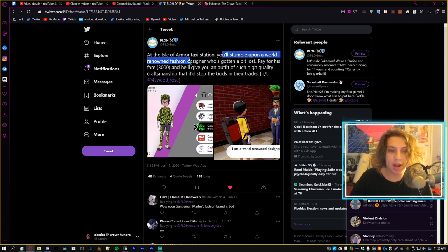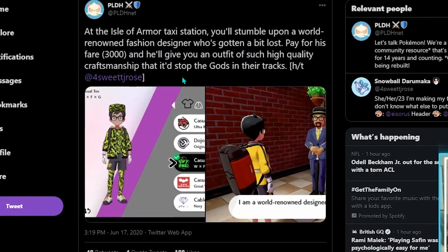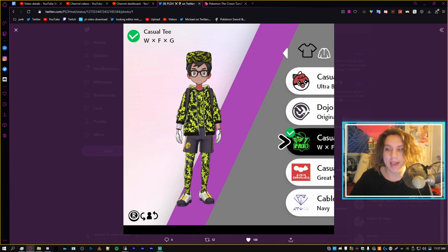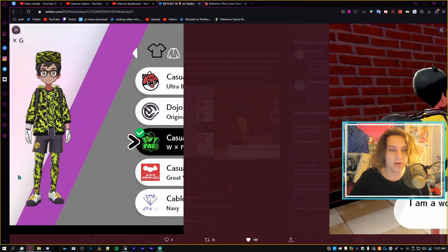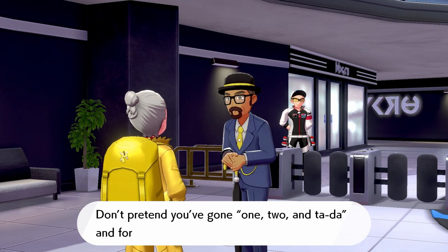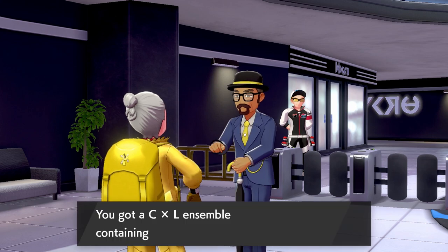In the Isle of Armor taxi station, you'll stumble upon a world-renowned fashion designer who's gotten a bit lost. Pay for his fare and he'll give you an outfit of such high quality craftsmanship. This was noted on June 17th — it's a fashion NPC that gives you items from the Isle of Armor taxi station. So check it out if you have the Isle of Armor DLC and look for this guy standing there.